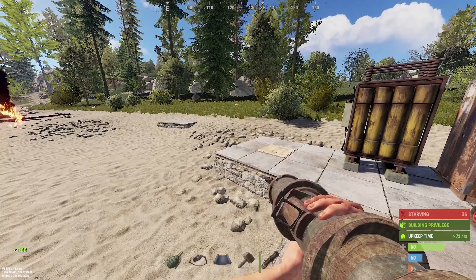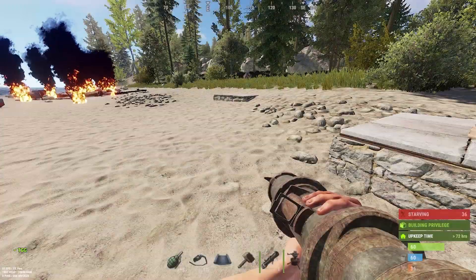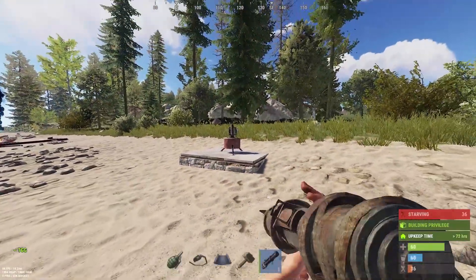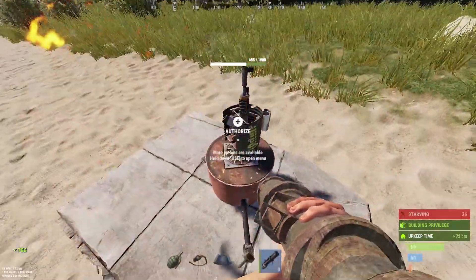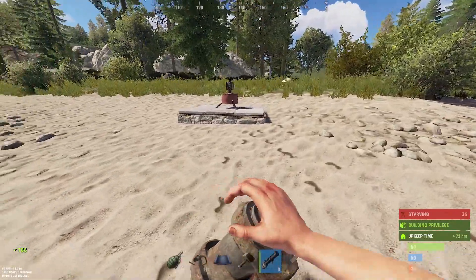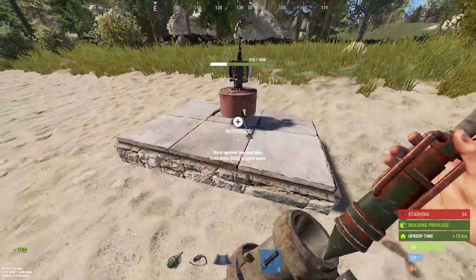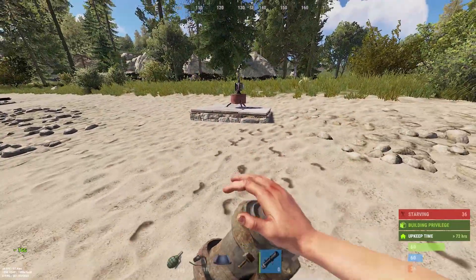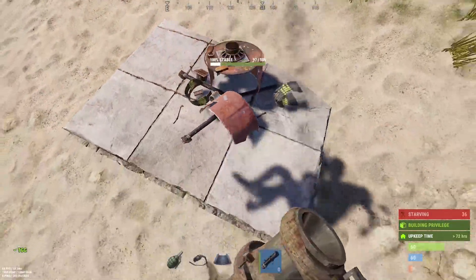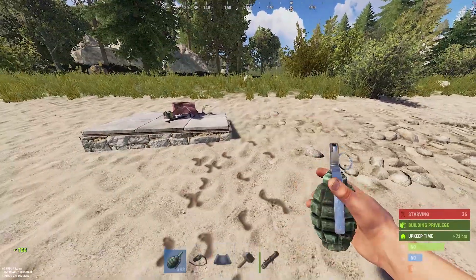What does the HV rocket do to an auto turret? Let's check. Mr. Turret has 1000 HP. One HV rocket does about half its damage, and it takes three HV rockets total to destroy an auto turret.